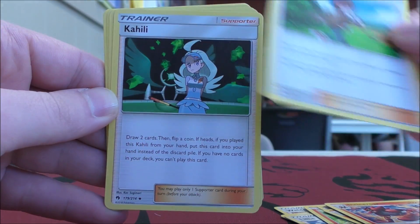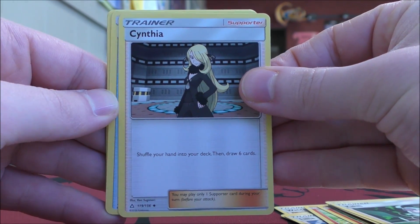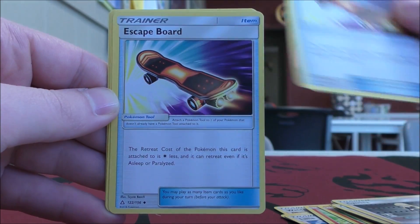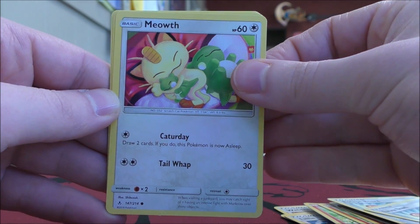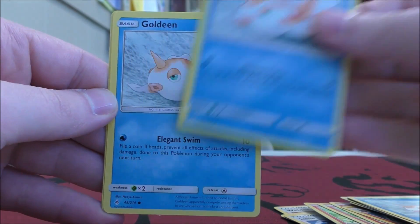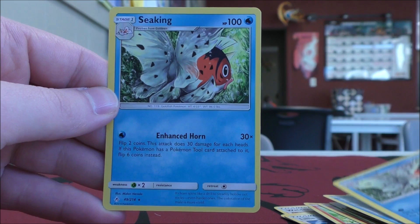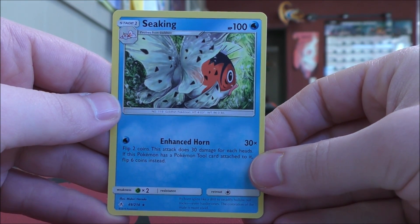Continuing through the evolution pack: Red's Challenge, Kahili, Cynthia — one of the best supporter cards out there — Escape Board, another Escape Board, Meowth, Goldeen, another Goldeen, another Goldeen, Shedinja, and then another Shedinja. So I'll put together a 40-card deck now and then come back with that.